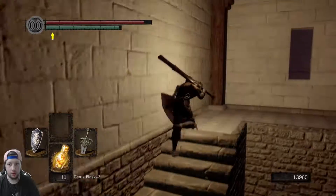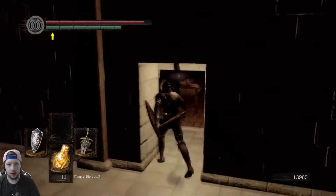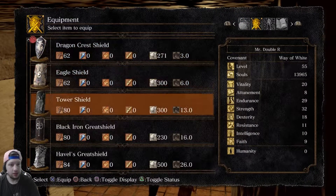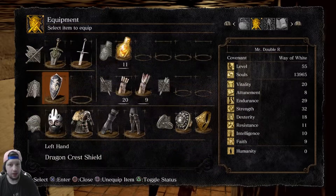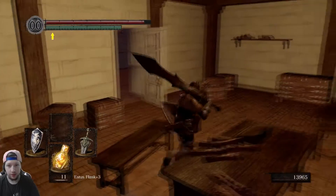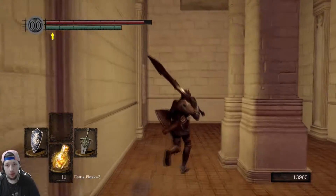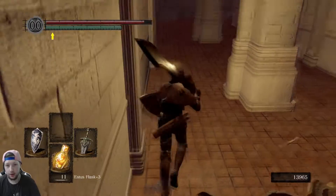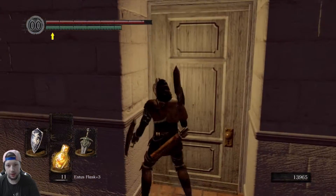Havel's great shield boasts a lot of really high defenses. Max defenses are in physical, magic, and lightning — it blocks nearly everything. 100 physical, 90 magic, and 80 lightning and fire. Basically if you have Havel's great shield, you take next to no damage.